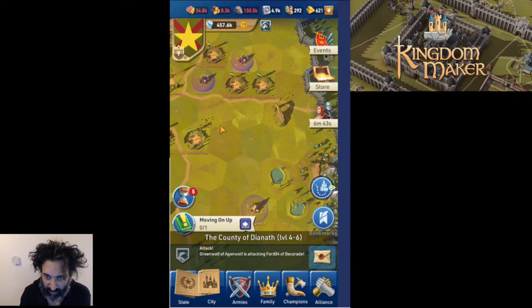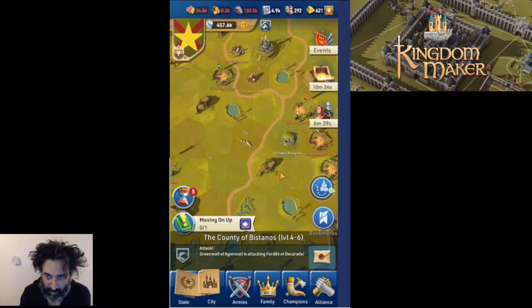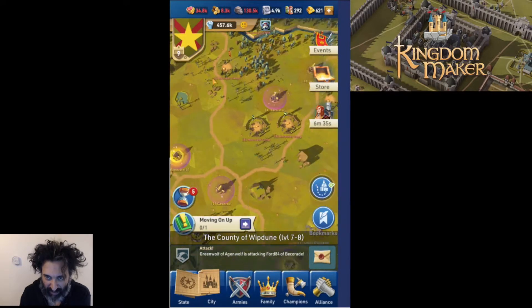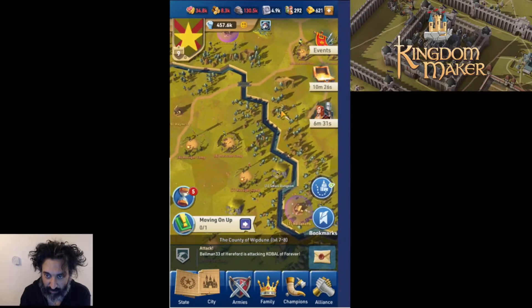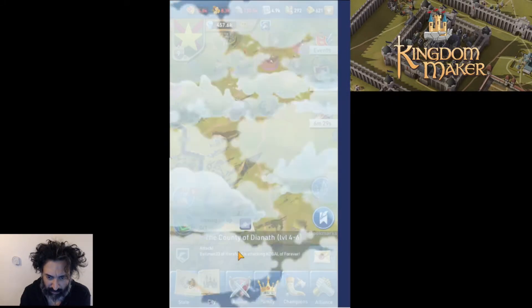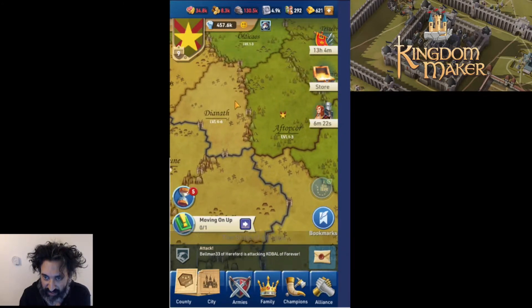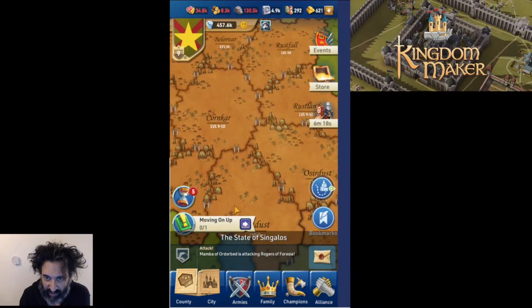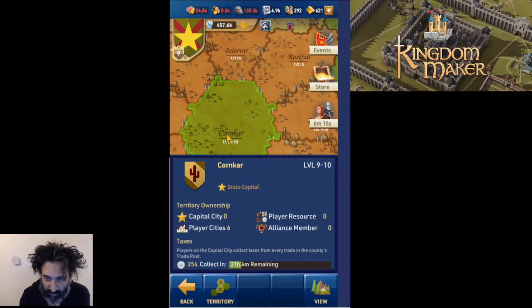At the moment we can only attack level one NPC camps, and the people around us are pretty low level. We're not going in for the kill just yet — I don't know if I'm strong enough — but we do want to move closer to some higher level camps. Let's zoom out and have a look around for a county that suits our purposes.